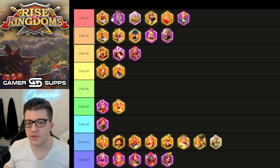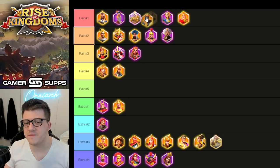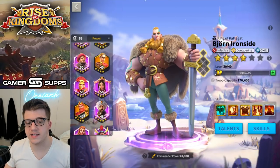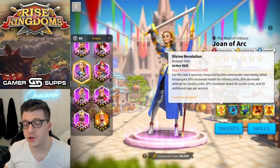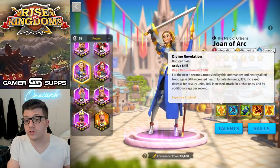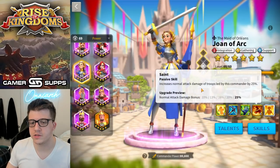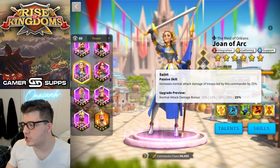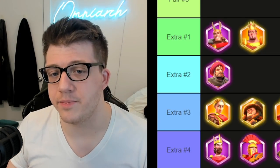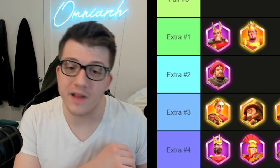Richard is a great pair for Joan of Arc. Joan is obviously a very supportive commander — you want to keep her alive as long as possible because she's AOE buffing everybody around you, not just your marches. This is extremely useful if you're a free-to-play or low spender because you're helping out your team and your nearby whales are getting a really nice buff. You also get 25% increased normal attack damage from Richard. The pair won't deal a ton of damage — it's a supportive tanky pair where you hopefully fly under the radar and support your allies on the open field.